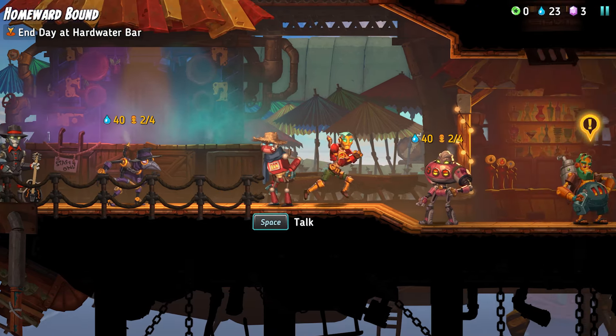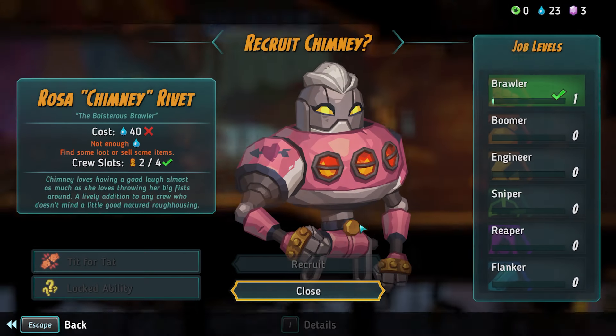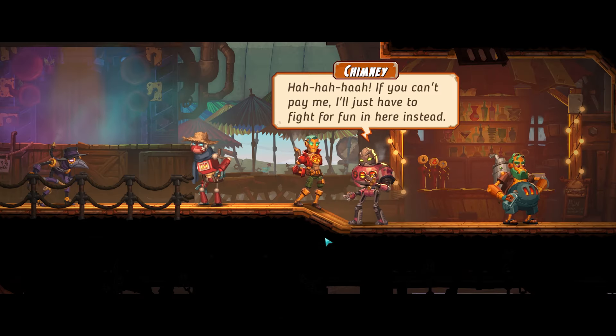Let's see if we can resolve that at some point. Now we also have this guy — Chimney. You look like a funbot. Need someone to bust some bearings? These big fists are ready to join up. Chimney Rivet, the Boisterous Brawler — they're a brawler class. I would guess that's a melee type class. Chimney loves having a good laugh almost as much as she loves throwing her big fists around. Tit for tat: when Chimney is attacked, the attacker suffers two damage. That's pretty good — like a reflect damage or counter-attack.